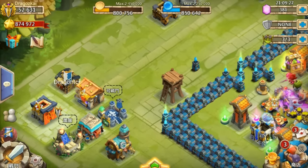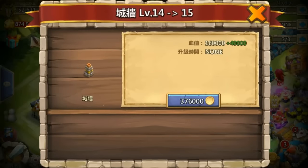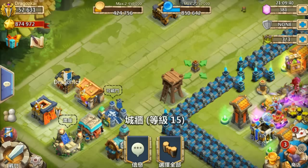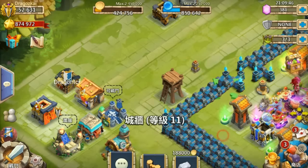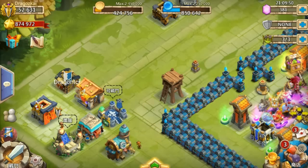The next thing is the new wall appearance at level 15. Now this is the new wall look. I don't really like it — I prefer the blue wall over this one. I don't know why.